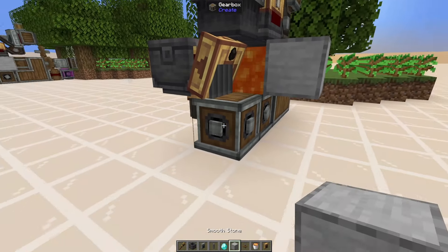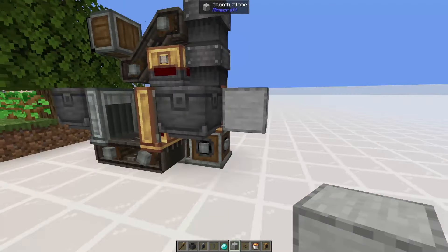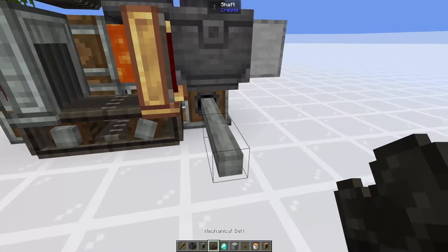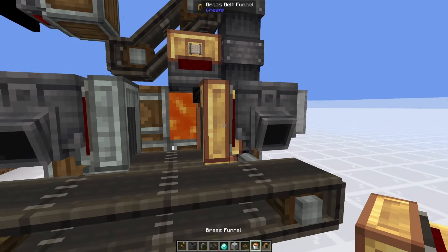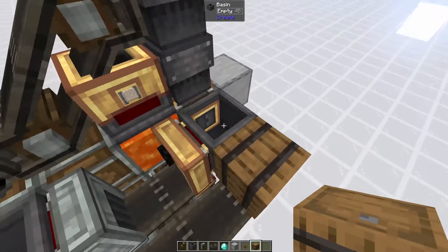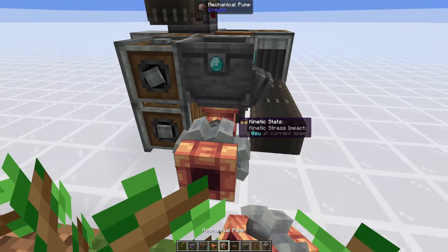Directly below the smart chute is where we're going to place our lava, but before we do that we're going to place in all the other blocks that prevent it from flying everywhere. Behind the belt here, directly under it, we're going to place an encased fan, then a vertical gearbox, another one, and a third one. Then remove that block and place a normal gearbox and then another one right next to it — so it goes vertical, vertical, vertical, normal, normal. On the other side of the farm we're going to place a basin — this is where our diamonds are going to be made.